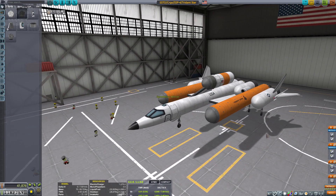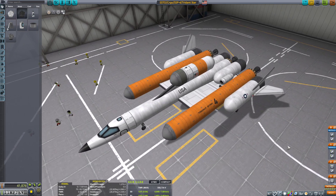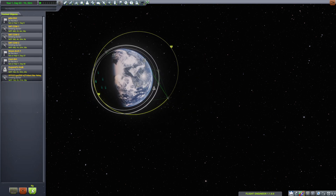Now here we are with the last legacy of the Trident Star. It's had a good run, and it'll probably still be used for a while to get small little payloads into space. But slowly but surely, it's going the way of the dodo — it'll be honorably missed. But I still have missions for it. Now we have something else completely different, and we'll get to that in a moment.